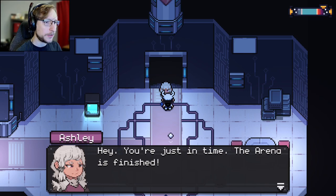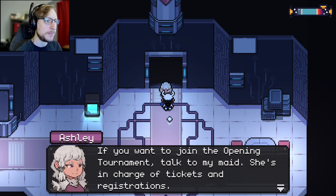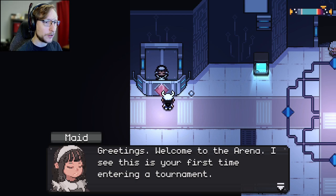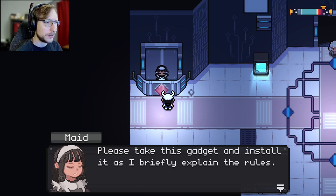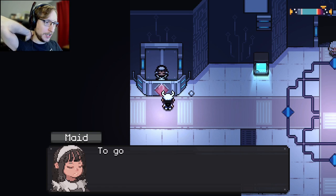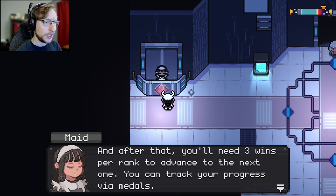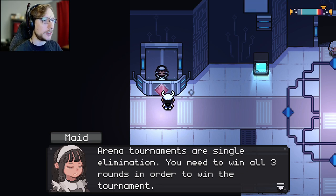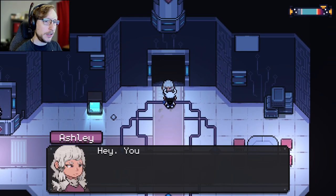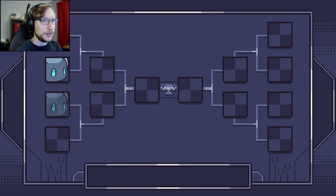'Hey Ashley, you're just in time — the arena is finished! We have a lot of applicants already, this is going to be a success. If you want to join the opening tournament, talk to my maid.' Okay. We've got a pretty good team. 'Greetings, welcome to the arena — please take this gadget and install it. There are nine arena ranks — you start without a rank, and when you win your first tournament you'll enter the beginner rank.'